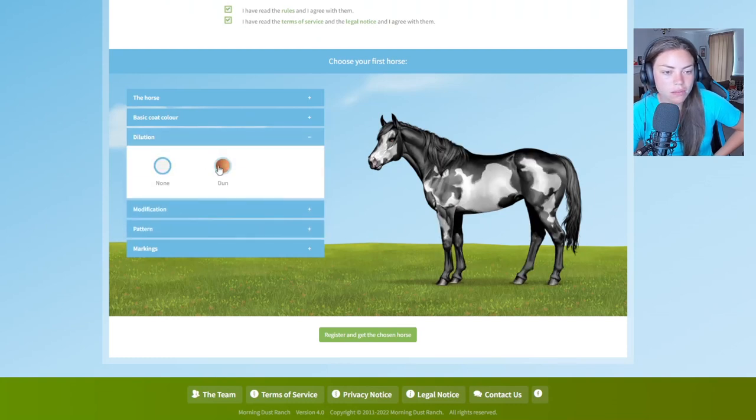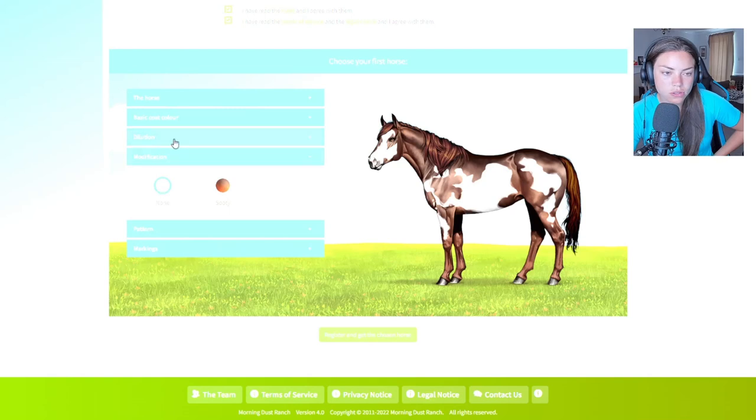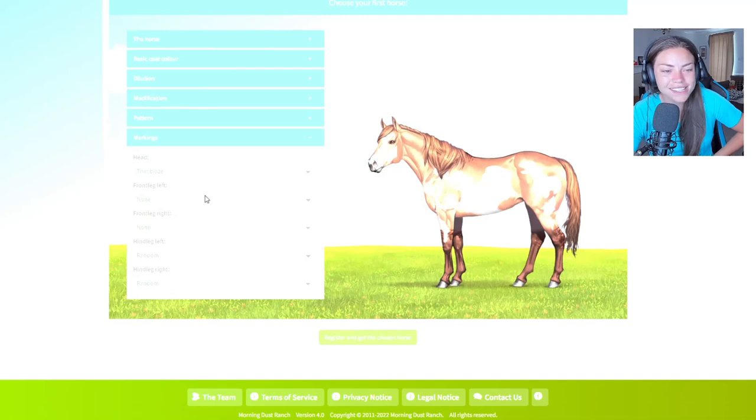I'm going to go with a liver chestnut — I really like that. Maybe put a dun dilution through it — that's quite nice. Then you can add little markings on the face: snip, faint star, smooth star, big star, stripe, bold face, wide blaze, interrupted blaze. Is this a dream game?! Okay, let's create her — I'm happy with that.